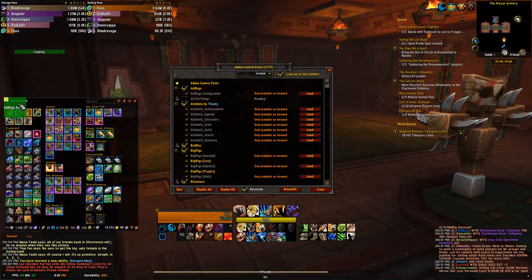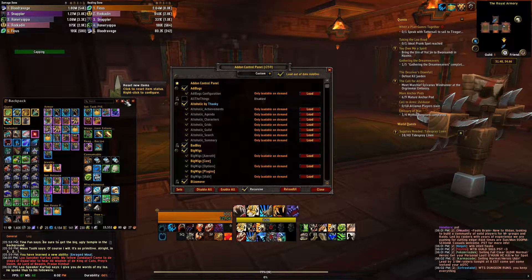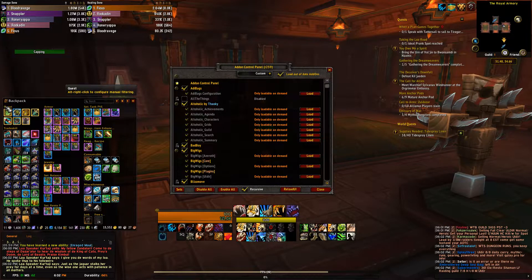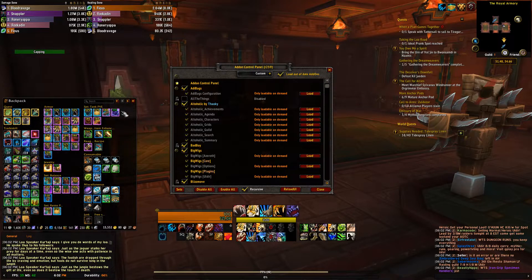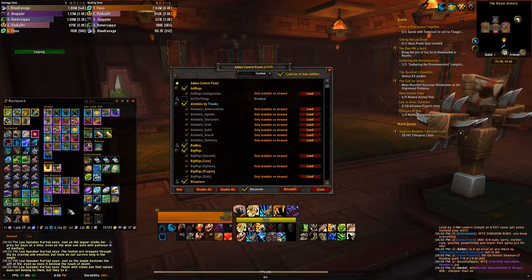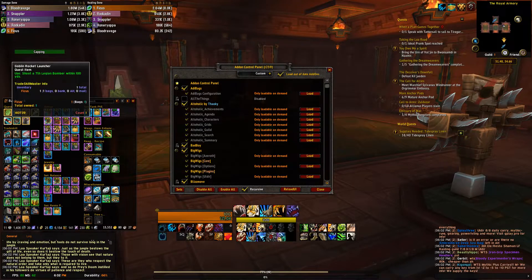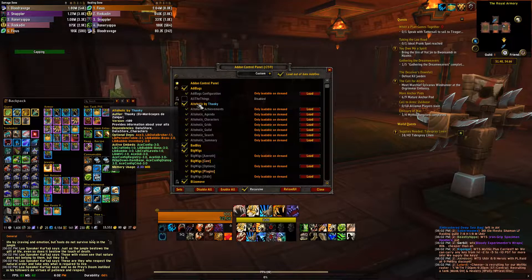I find that AdiBags actually organizes my bags a lot better than Bagnon did. If you press this button you can reset new items - so if you pick something up off the ground that you didn't have in your bag, it'll pop up in a new category all bright and shiny. Then you can press this and it'll sort everything. I have all my armor here, jewelry, my balance set, resto set, tank set armor, weapons, enchantments, and all my trade skill stuff - super organized and easy to find.